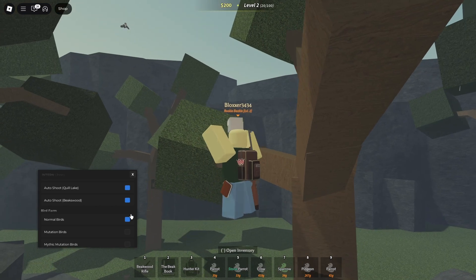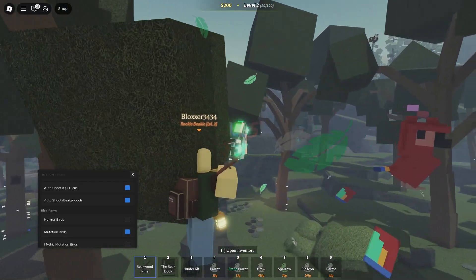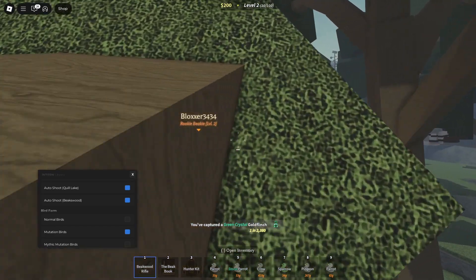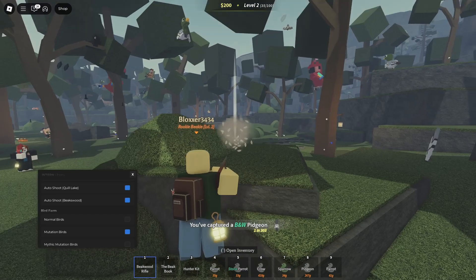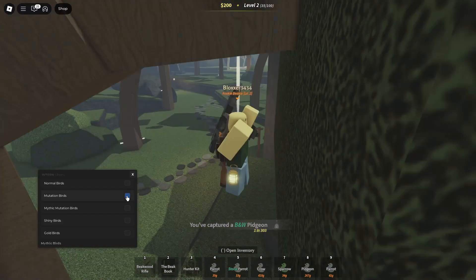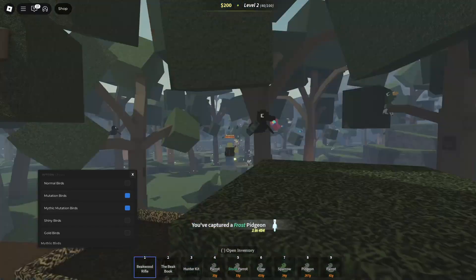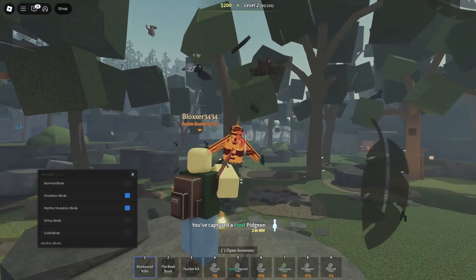We can go to mutation and then go to mythic birds as well. As you guys can see it's doing it right now — it just TPs behind them. One in 2000, that's pretty cool. This is a very cool script, it is working pretty well. One in 403 — let's go to the rarest ones. Let's wait until one spawns in, turn all these on and just keep shooting the birds near us. One in 500 — that's got to be rare with that much health.